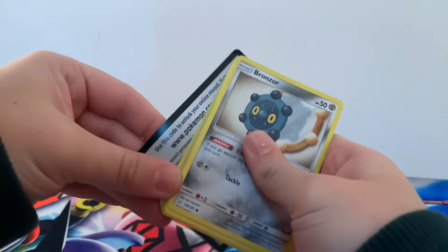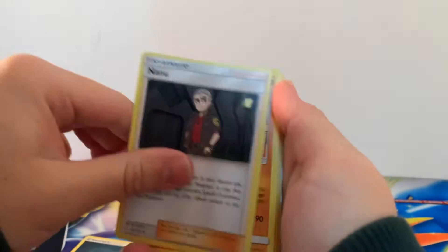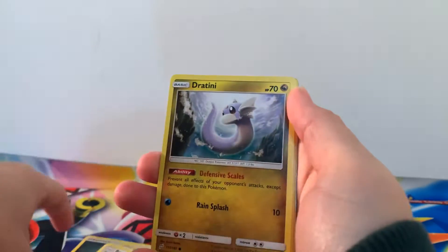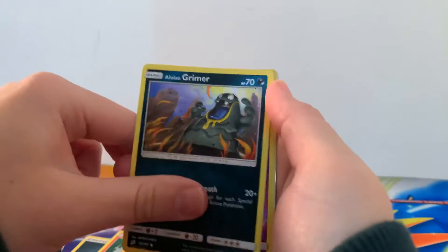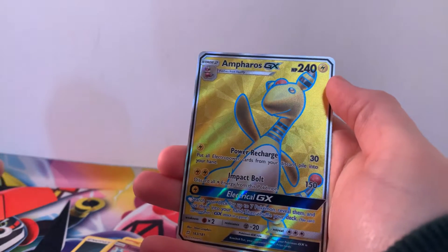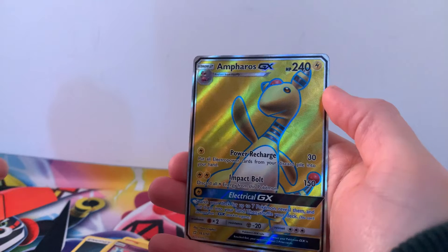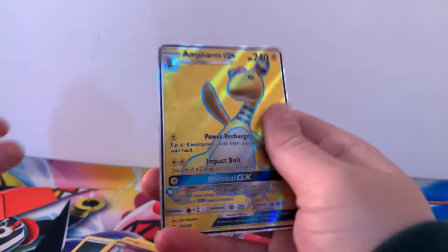Can we carry on this luck? Moving on to Team Up — first of two Team Up packs for this tin. We've got Nano, Hitmonlee, Dooblade, Bronzor, Tritini, Tentacle, Ponyta, Alolan Grimer, Reverse Holographic Tentacle. Oh my days — back to back full art pulls with Amphros GX! That is gorgeous, oh my days.